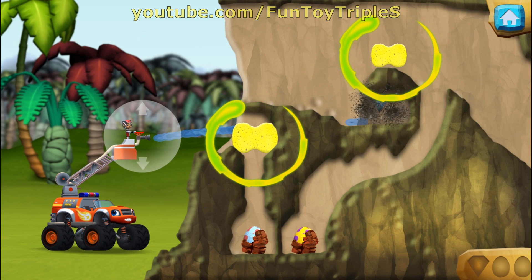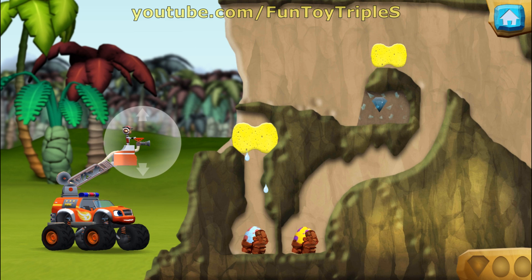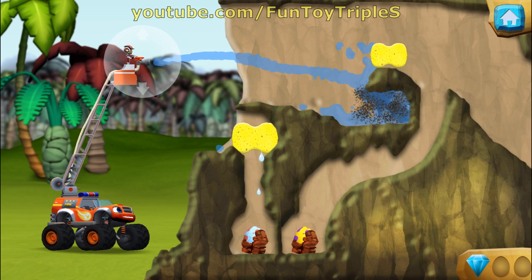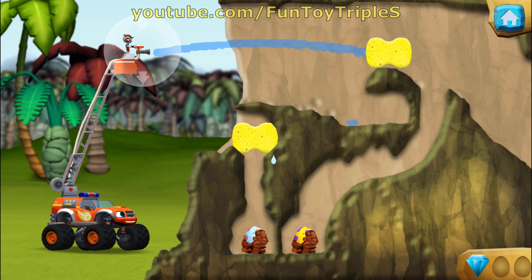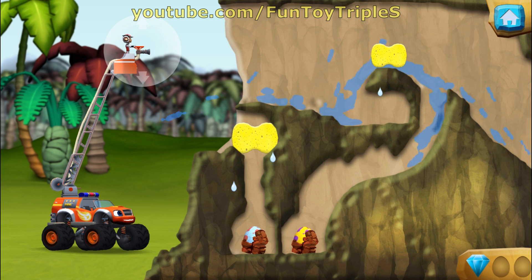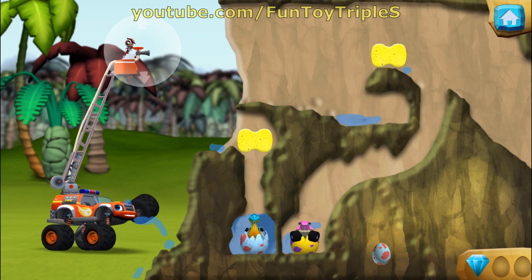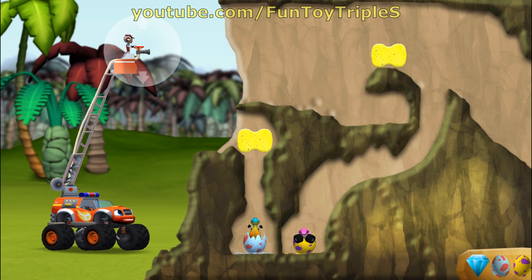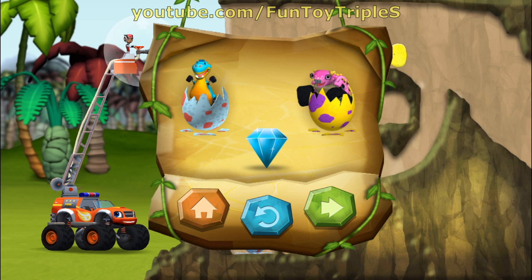Soak the sponge with water, then press it to squeeze it out. You found the prehistoric gem! You found the hidden prehistoric gem — you rescued two baby dinos and you found the hidden prehistoric gem!